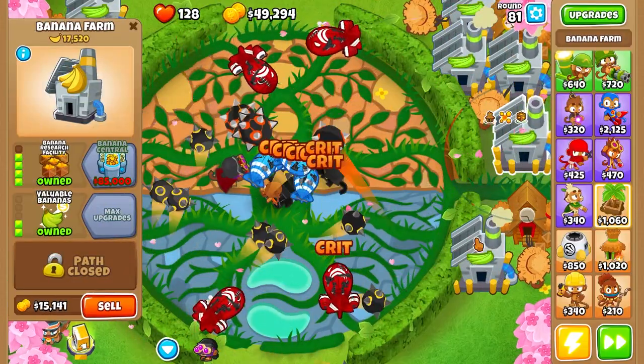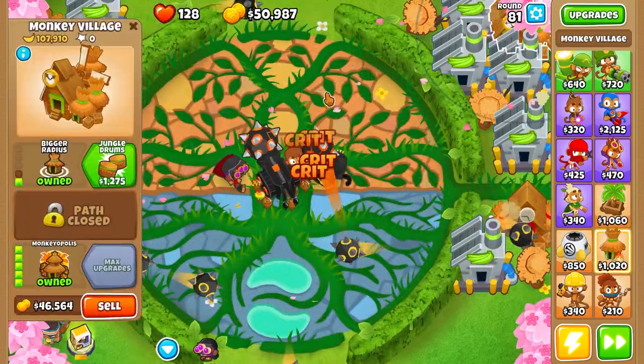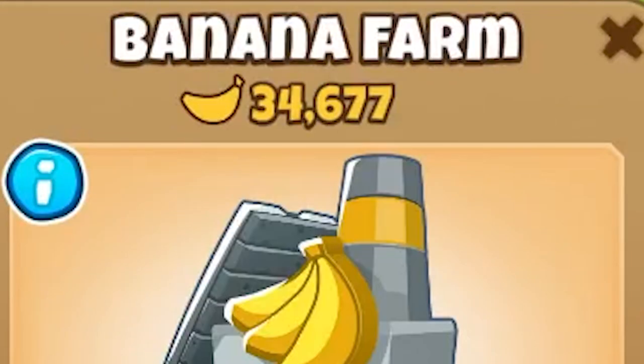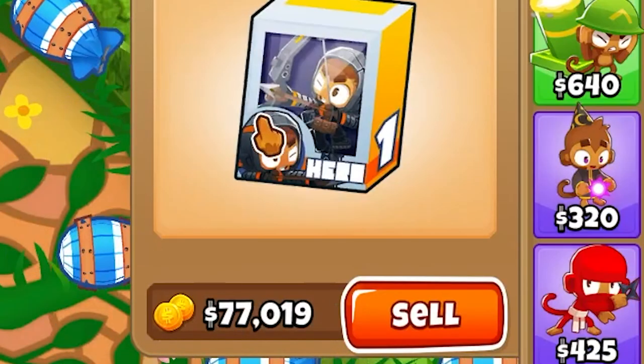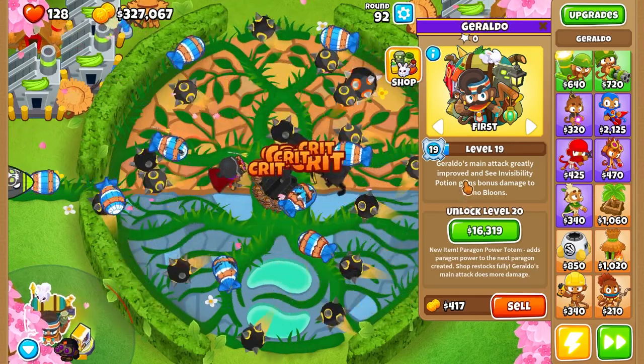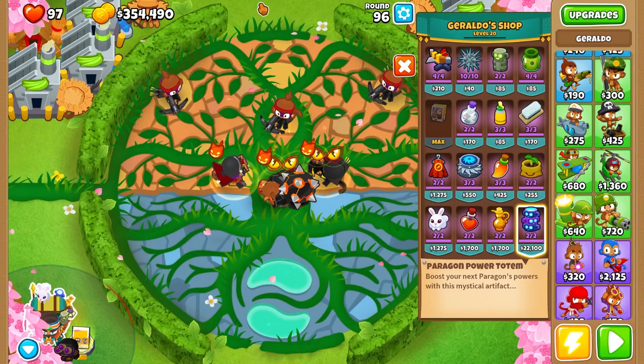Now we got one, two, three, four, five, six, seven, eight 4-2-0 farms and one Monkey Opolis — it generates so much cash. Look at that, we already got round 91 with 300k. We're already at 77,000. I'm waiting until we get all the way up there. Round 20 — 20,000 for paragon totems, that's crazy.